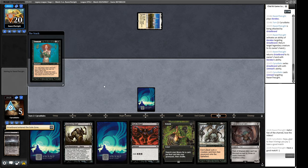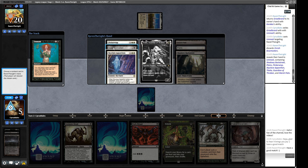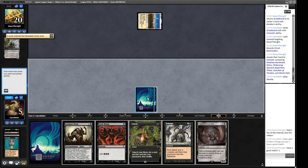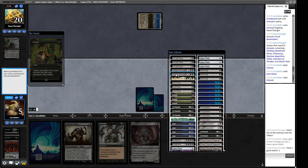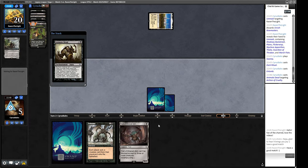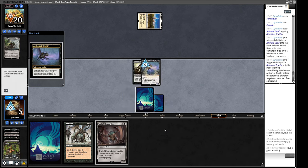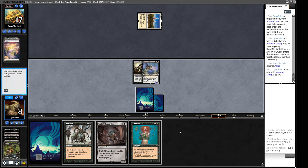None of these do a great deal - Orcish Bowmasters is kind of the most annoying. If they Flickerwisp our big guy that's probably pretty good for us, so I guess we take the Bowmasters here. Then we play this out, Dark Ritual, Entomb the Archon of Cruelty, and Animate Dead. I guess they can Flickerwisp out our Animate Dead but then it comes back. Let's get some more advantage going.